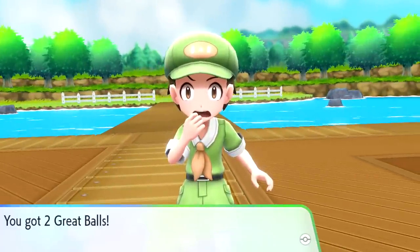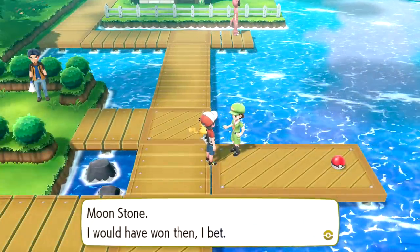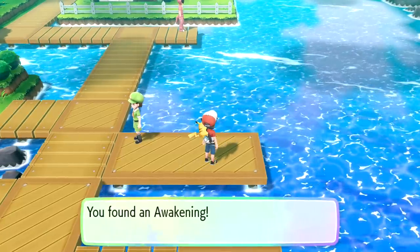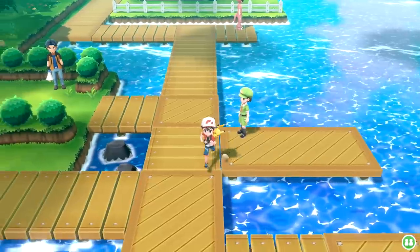We got 448 experience and Camper Justin's defeated. 702 Great Balls - not bad. I could have made my Pokemon evolve with a Moonstone - I would have had one then, I bet. We found an Awakening - very cool. That's always good for when our Pokemon fall asleep.